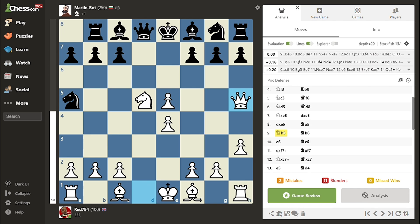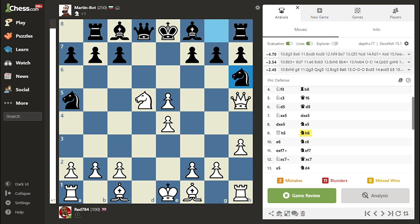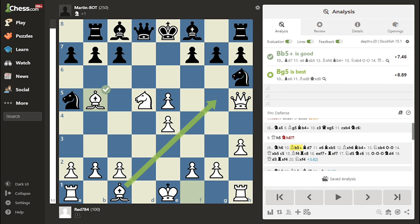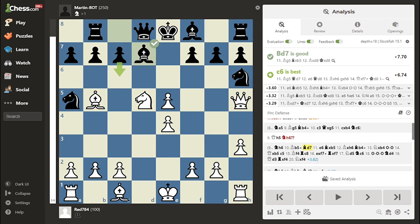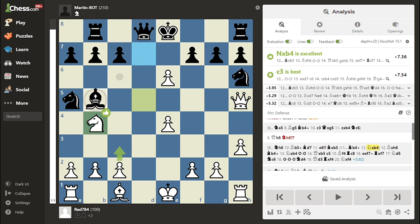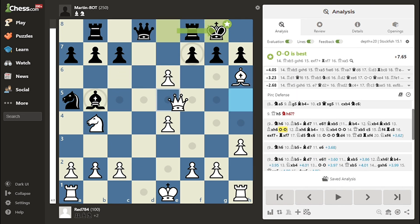But it gets even worse. Martin plays Knight to H6, and now he's losing. The reason is that Bishop to G5 just wins the Queen, but even Bishop takes Knight is very good. Another beautiful way to win is to give a check, and if Bishop to D7, you play E6 — brilliant move.